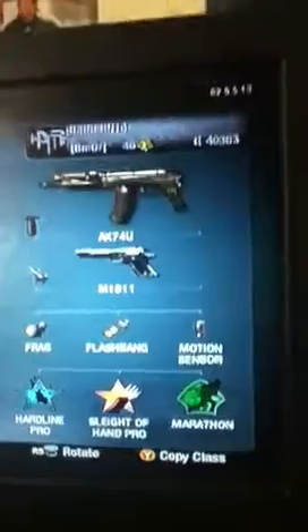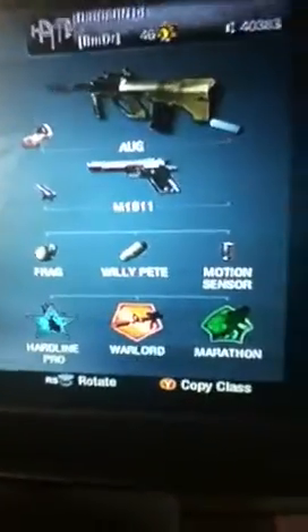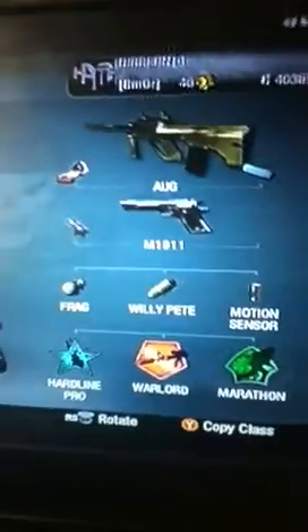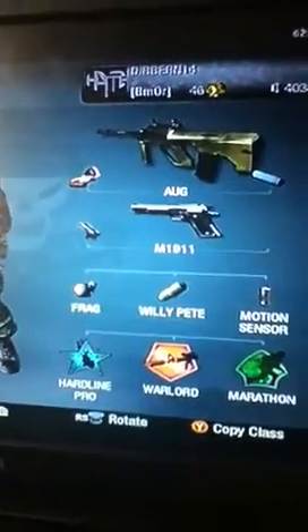This is my Russian class: AK-74U with a grip, Hardline, and Slight of Hand. Then I have my AUG class — Red Dot, Suppressor, Hardline, Warlord, and Marathon. I also have Willy Pete on this class because it's pretty much my Russian class setup.